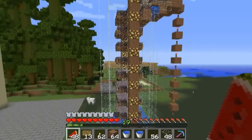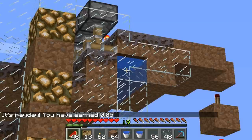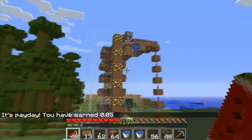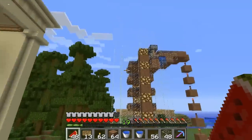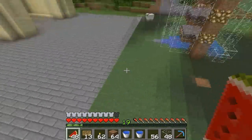So mushrooms grow in these rows of mycelium blocks and get broken by the water at the top here. The water goes in a path kind of like this, and the mushrooms are pushed to the side and brought to the collecting area. They fall in this path. I'll give you guys a look from the bottom, the ground level.